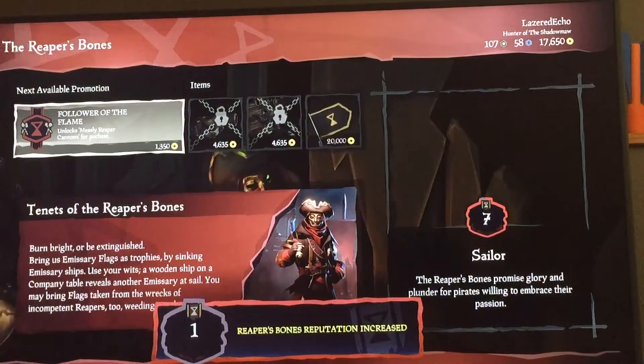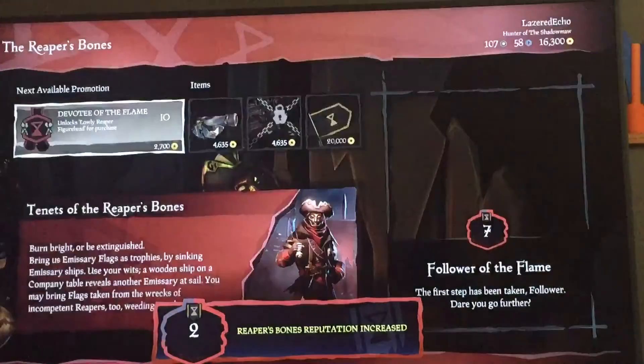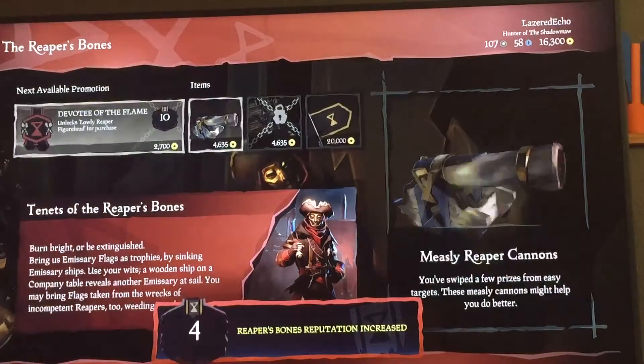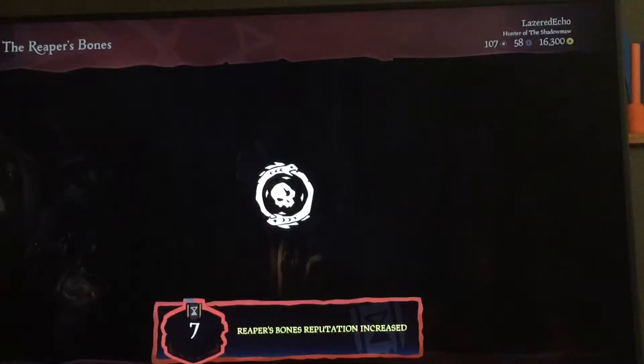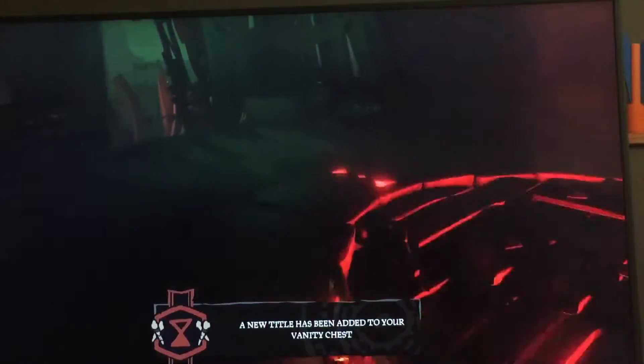I personally want to become a Follower of the Flame. To do all of that, I think I need to buy the flag here. I don't have the coins for it, so I'm hoping I'll find a Duke at another outpost and be able to come back later.